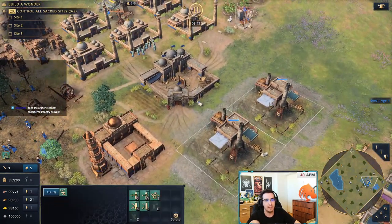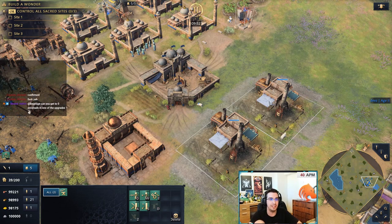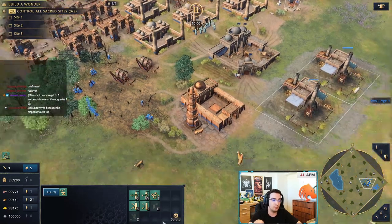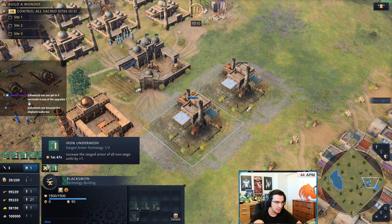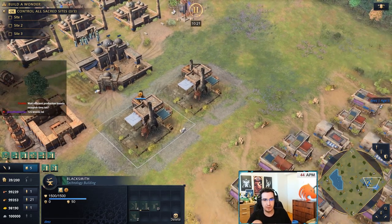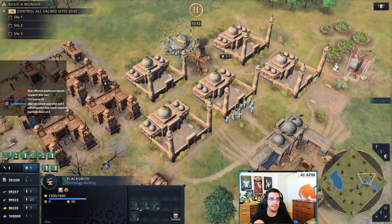Blacksmith upgrades: Delhi is the only civ where you want to build two blacksmiths — one might be too little given how long upgrades take, and more than two might be too greedy. Whenever you play Delhi, select both blacksmiths. If you're going for archers and think the opponent will go archers too, split the upgrades between them — get Bloomery, Fitted Leatherwork, and Siege Engineer. One great thing about Delhi is you don't have to think about when to get upgrades — you just upgrade everything, all the time.